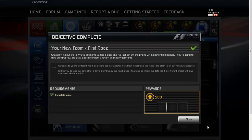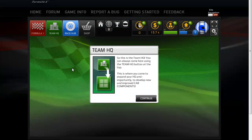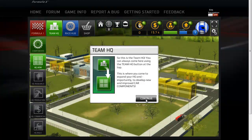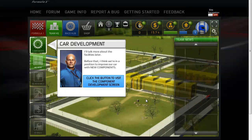We get 500 XP for completing our objective, which in this case was to complete our first race. I believe I just unlocked the headquarters. We're being told we now have a headquarters, so let's walk through it quickly. The headquarters is quite important — it's basically how you develop your car and car components. The first tutorial is pointing out car development and we have a components button.